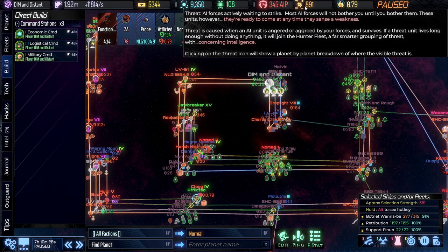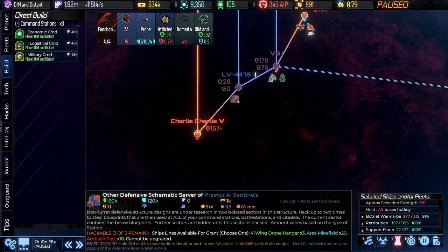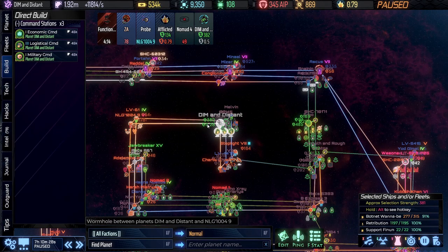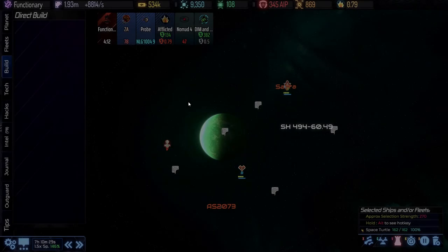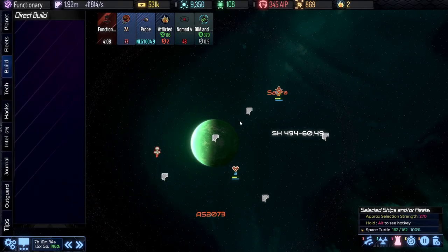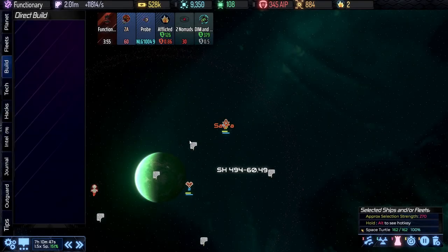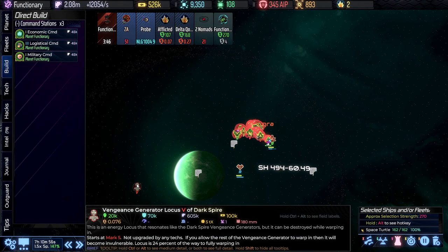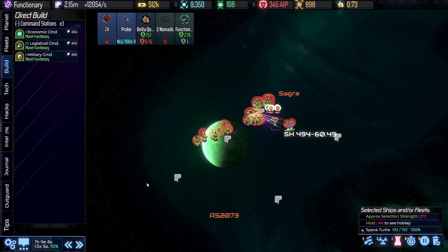Next on the agenda — the threat is gradually lowering down. I want to take this system because I want to grab this ODSS for some additional defenses. Let's check back in with our Turtle — why don't you just quickly knock this out. This seems to be like the only system they care about when it comes to building more Dark Spire. Let's go get it — begin firing as soon as we're in range.